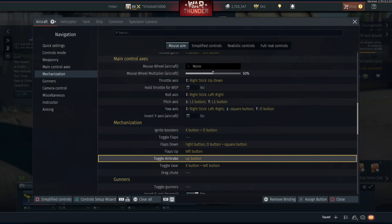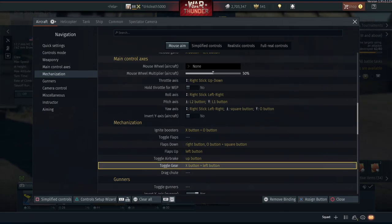Bear in mind if you are playing arcade, when you hit reload - which is X plus left - this also now activates the gear at the same time. So when you reload you need to remember to tap it twice, otherwise your gear is going to be left out.